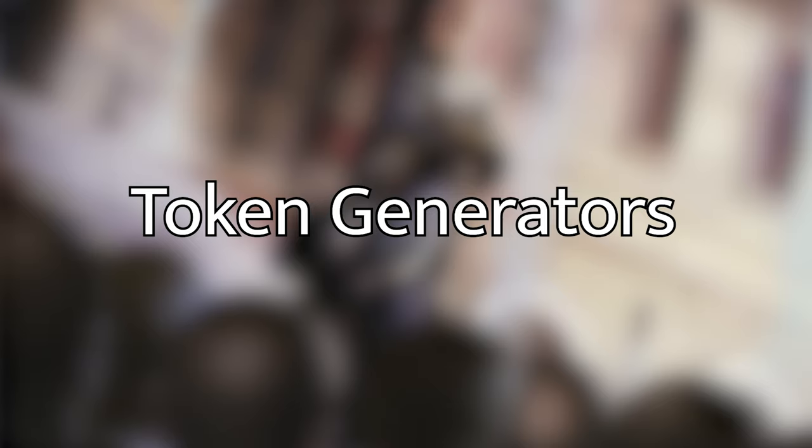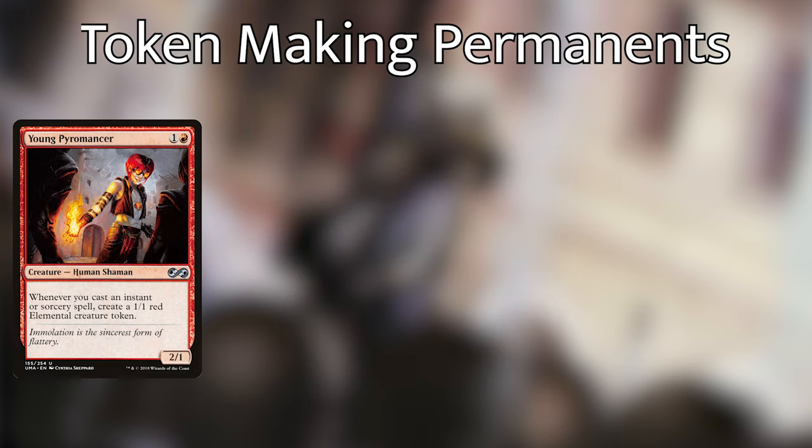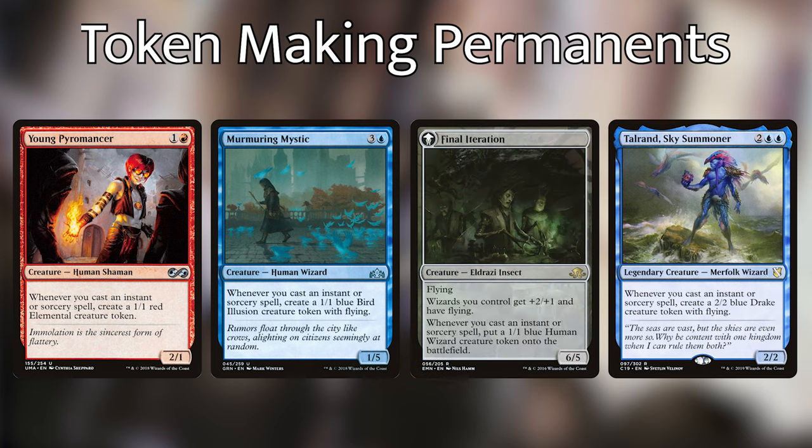Now let's go over the ways in this deck that we have of making tokens — this isn't all of them, I will include a couple more in a later category. We're playing a bunch of cards that reward us for casting instants, sorceries, and non-creature spells by giving us tokens. We're playing Kykar, Wind's Fury, which every time we cast a non-creature spell makes a 1/1 spirit, and we can sacrifice those spirits to add red to our mana pool. We're then playing Young Pyromancer, Murmuring Mystic, Docent of Perfection, and Talrand, Sky Summoner. Each of them give us a token, and Docent of Perfection, if we get enough wizards, flips over and pumps our other wizards, but he's mostly in the deck to give us more creature tokens.